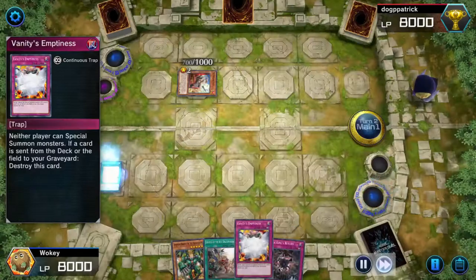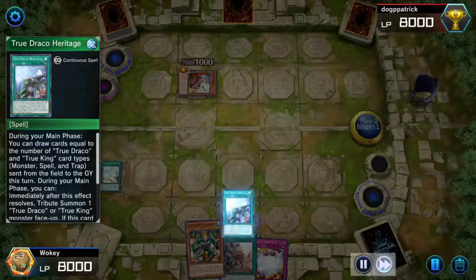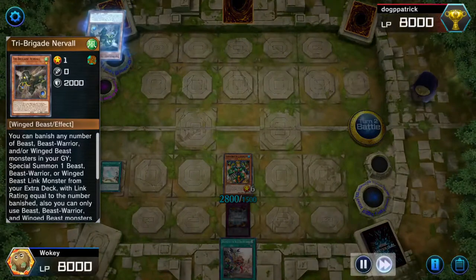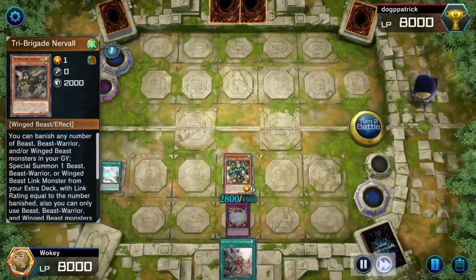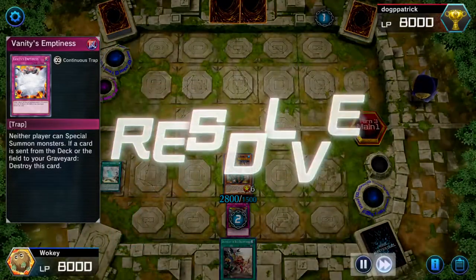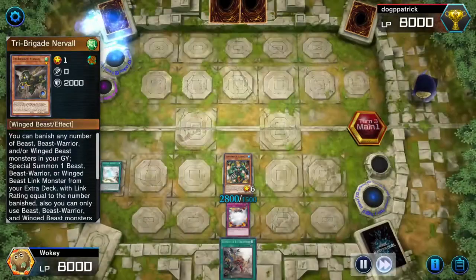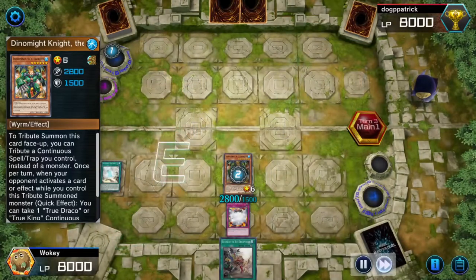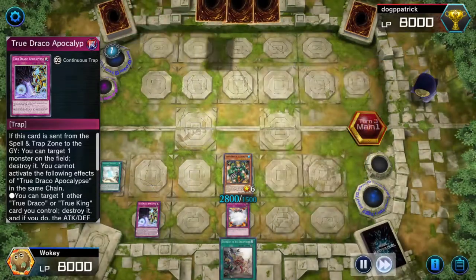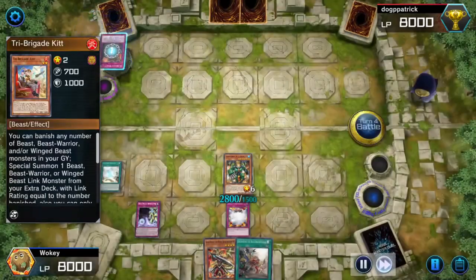I have Vanity's Emptiness, which is gonna stop special summoning. Sometimes I don't put a card on the board — this is what I do to him: I summon, burn, say go ahead it's your turn, and let him get a bunch of monsters. He's ready to basically wombo combo me again, except — boom — Vanity's Emptiness! He can't do anything. He can't special summon. Then I'm able to start building up my board. Without the ability to special summon, Drytron is just useless. They're basically dead cards.